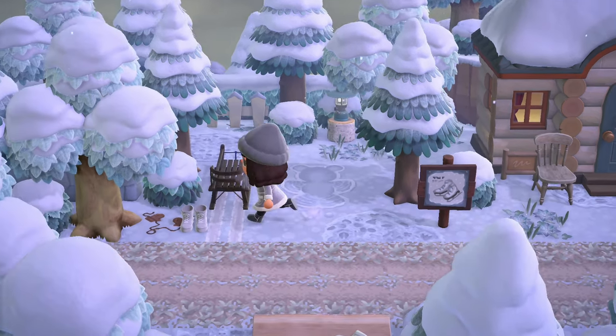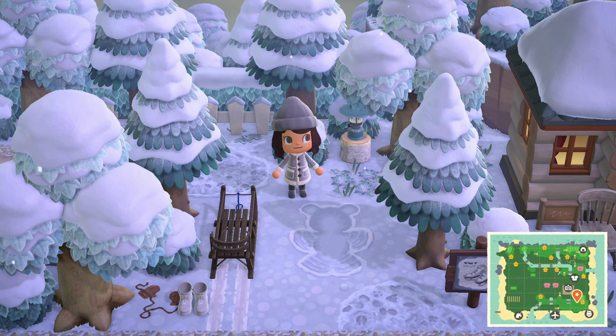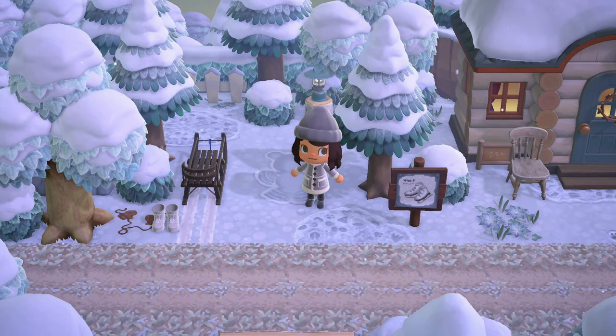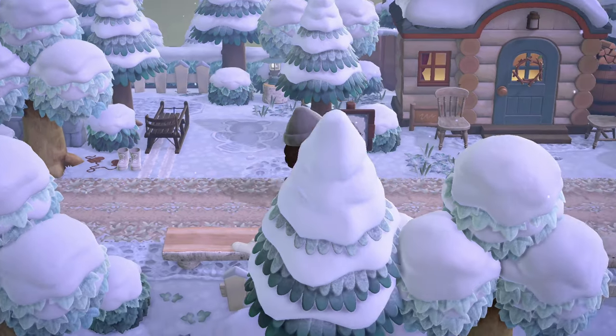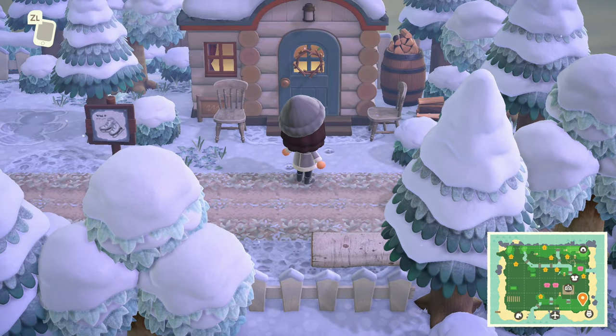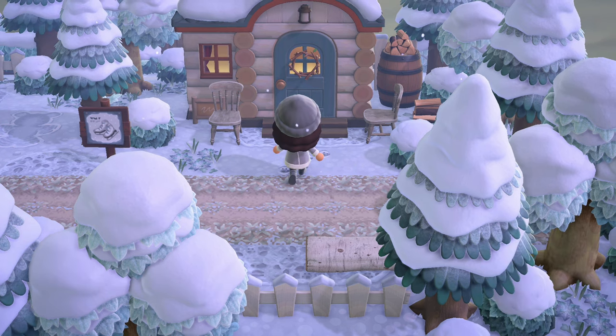And then can we talk about the little snow angel in the ground with the little ears, like it's a bear - how adorable is that? Then you've got the little mittens on a string by the sled with tracks - every custom is just perfect on this island. And of course we're passing by a villager's house, so we're going to have to go ahead and stop in on our way back to Resident Services.